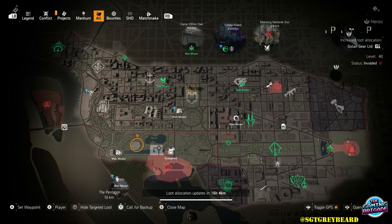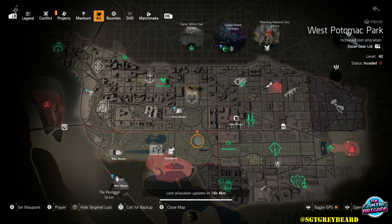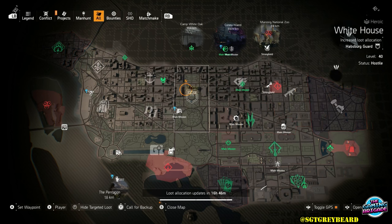So for instance, on the day that I'm recording this video, if I wanted to farm for Richter and Kaiser I would hit up Lincoln Memorial, and if I wanted to farm for assault rifles I would hit up Judiciary Square. Now it is very important to mention that while targeted loot does increase the chances of getting a certain item or weapon type, it is not a guarantee that is the only thing you're going to get.